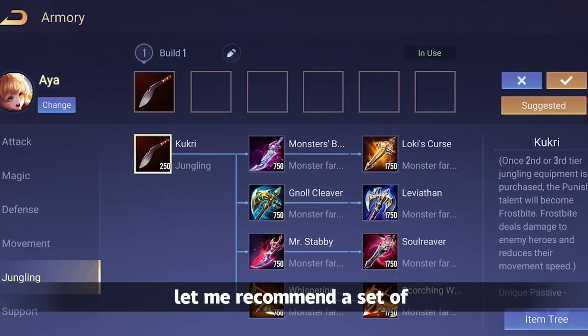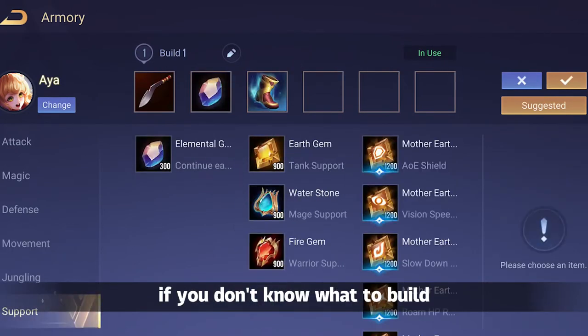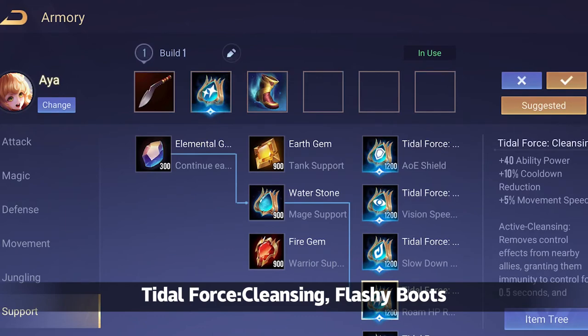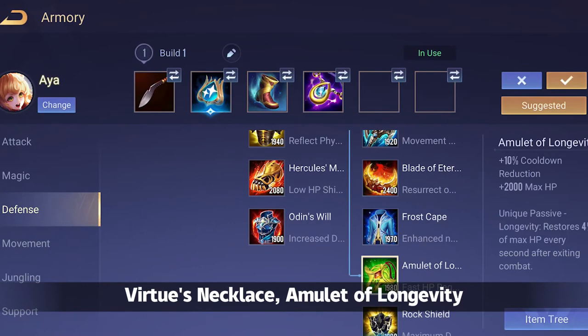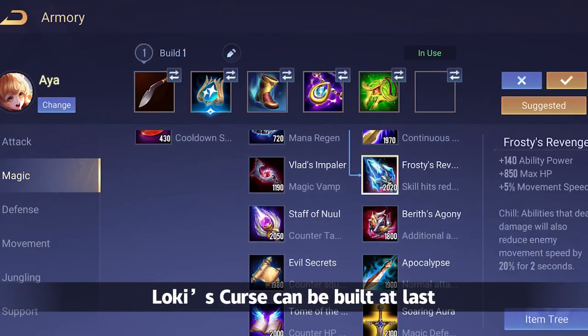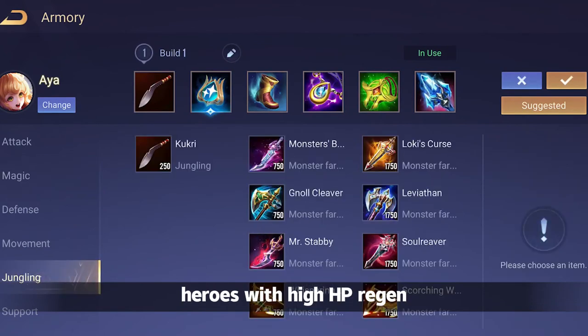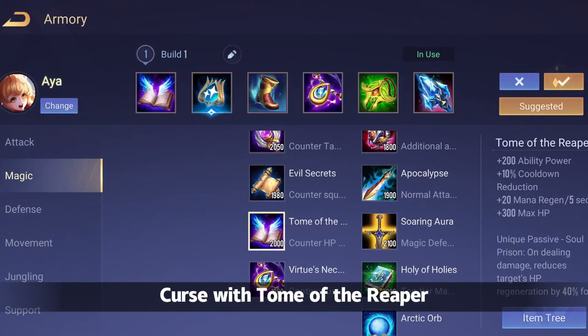Let me recommend the full set of equipment I usually use: Loki's Curse, Tidal Force Cleansing, Flash Boost, Virtuous Necklace, Amulet of Longevity, Frosty's Revenge. Loki's Curse can be built last. If the opponent has heroes with high HP regeneration, you can replace Loki's Curse with Tomb of Reaper.